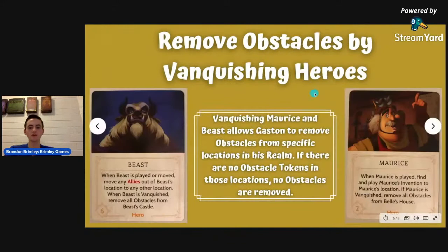You can also remove obstacles by vanquishing heroes. The Beast and Maurice are really powerful against Gaston — they block some of his abilities and the Beast is strength six, making him difficult to remove. However, they have a benefit for Gaston when vanquished: when the Beast is vanquished, you remove all obstacles from the Beast's Castle. Maurice works the same way but removes all obstacles from Belle's House. You can strategically vanquish them at the right time to clear multiple obstacles from one location while also freeing up space so heroes aren't blocking your actions.